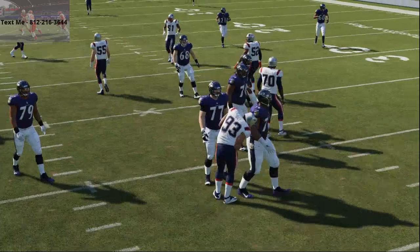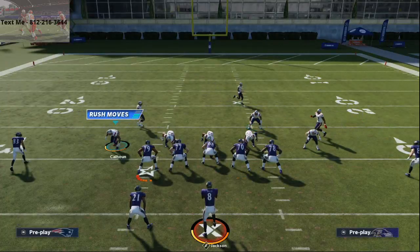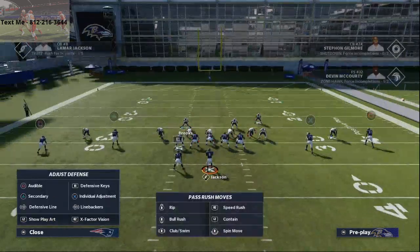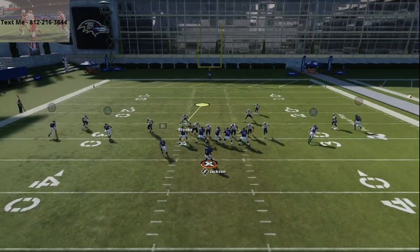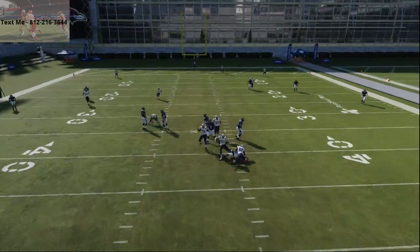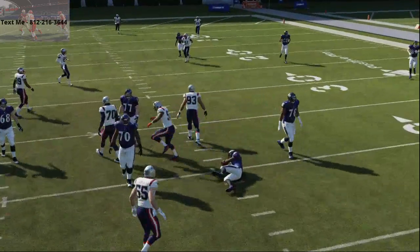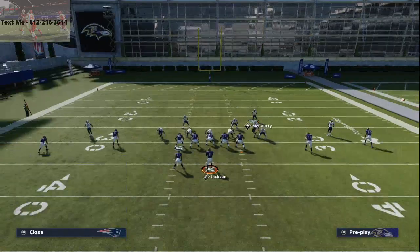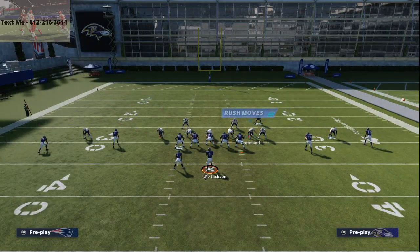But if I user somebody on the left side of the screen, the pressure will still come in but it just won't be as consistent. So if I user Brooks right here, you're gonna see the pressure just doesn't come in as consistently — you get those little stunt angles and it's just not quite as consistent. But if I user the safety on the right side of the screen like McCourty, or if I user this linebacker right here, Bentley, and sit right in this little gap here...